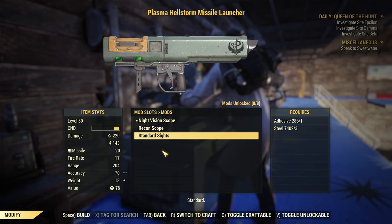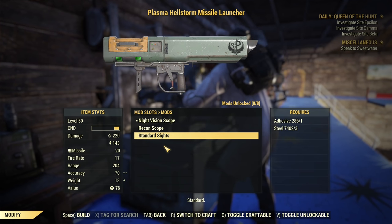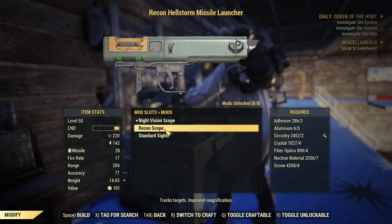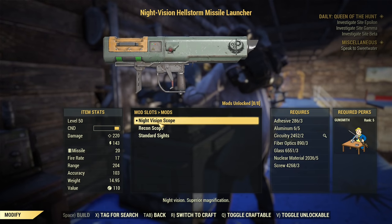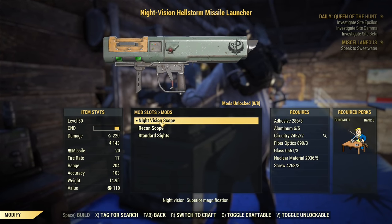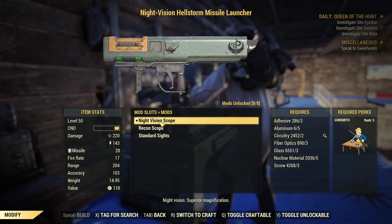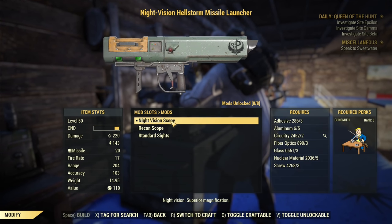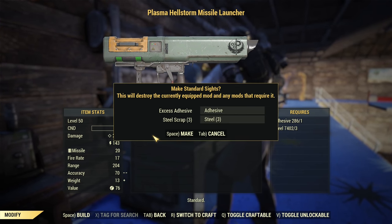About the scopes: unfortunately there is no targeting computer available for the Hellstorm. The options are night vision scope, recon scope, and standard sights. Every scope reduces your durability and slightly increases AP cost, so you should think twice before using one, as most likely you won't be sniping with this weapon anyway.